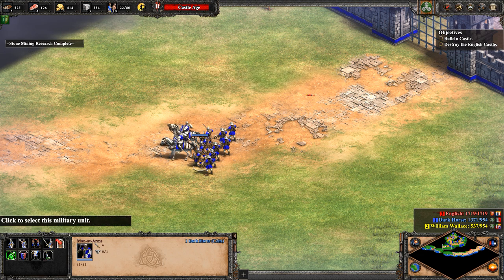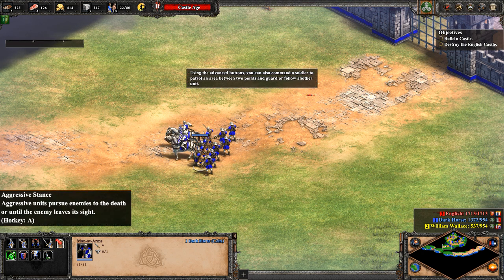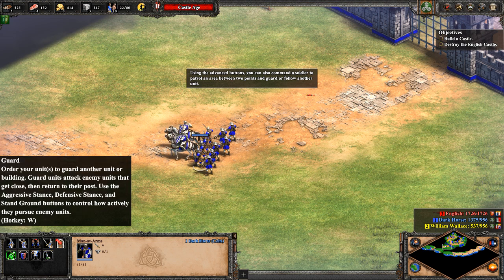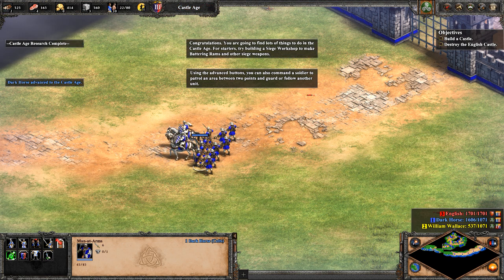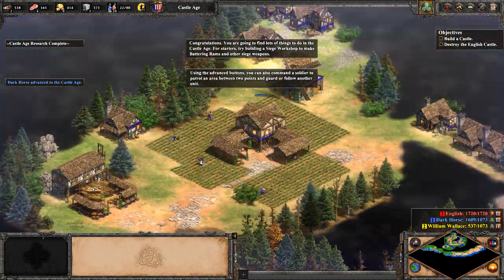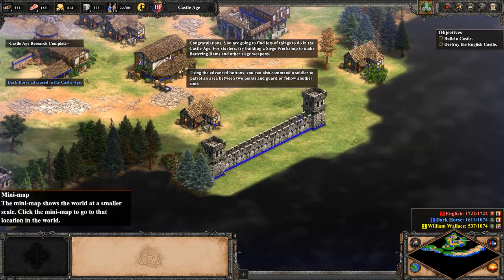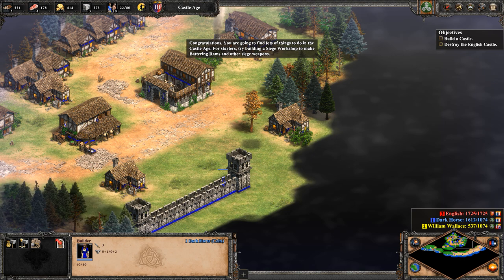So we click on a unit here, like crossbowmen, and they all have the same interface. Using the advanced buttons, you can command a soldier to patrol an area between two points. Congratulations — you're going to find lots of things to do in the castle age. For starters, try building a siege weapon workshop to make battering rams and all siege weapons. We'll do that in a little bit.